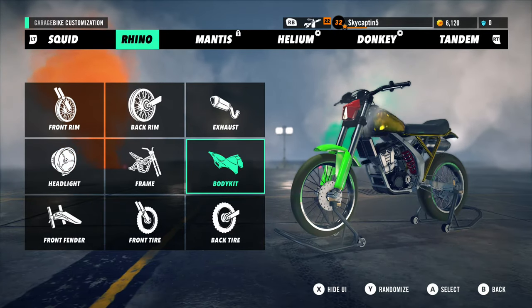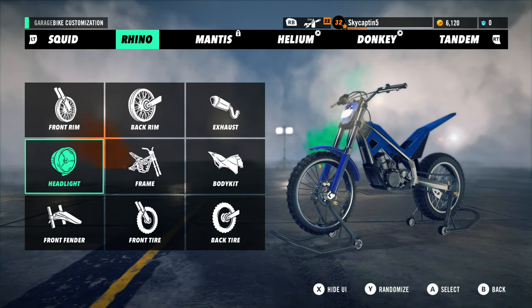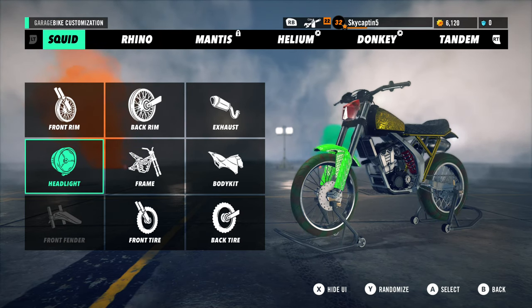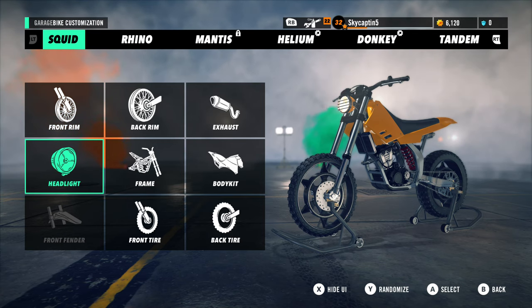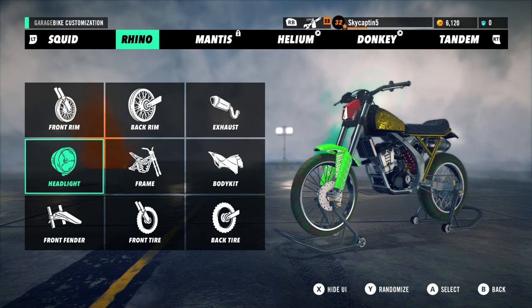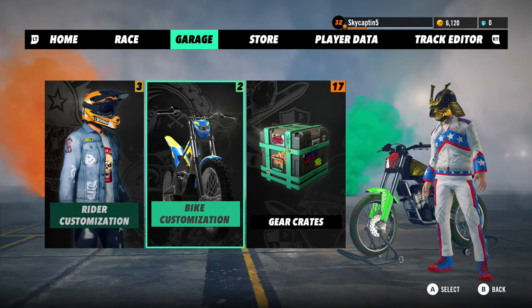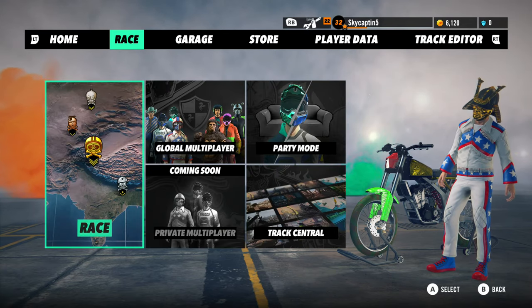There are a couple of different bike types in the game. While you have to unlock some of them, you do spend a lot of time with the Squid and the Rhino. I suggest getting used to both and maybe picking a favorite because they handle differently. All the bikes handle differently in terms of power and handling, and that's going to be essential when racing. The customization stuff really doesn't impact gameplay at all - it's purely cosmetic.